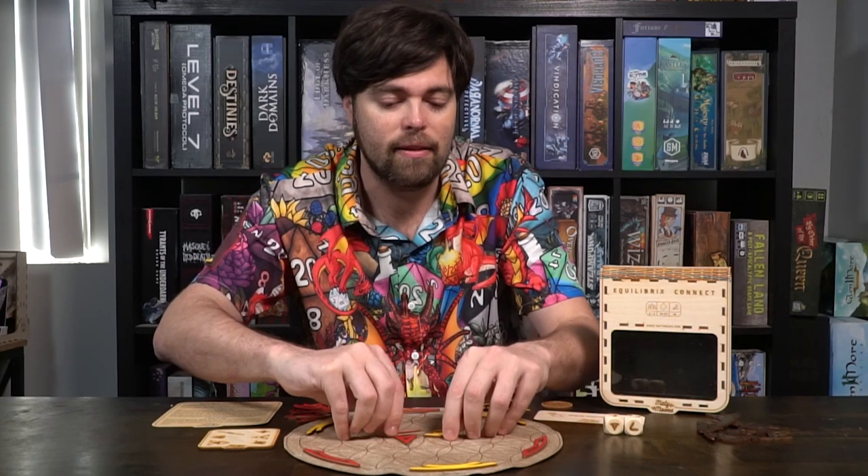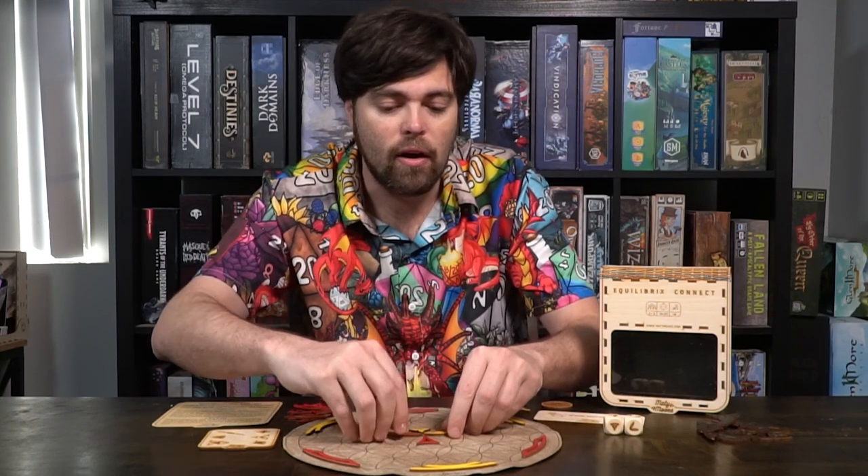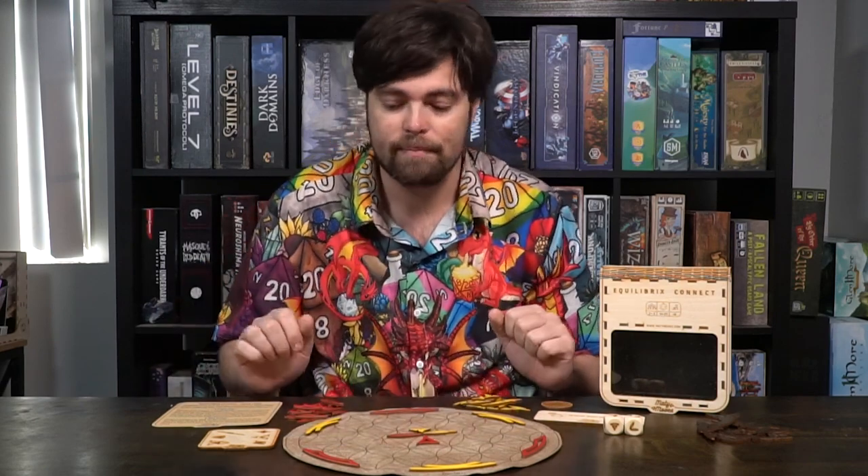You'll set those pieces somewhere in the Flower of Life in the middle that makes the game symmetric. So I could have it like this, or like this, or like this — as long as they are of the same positioning. After that you're basically ready to play.